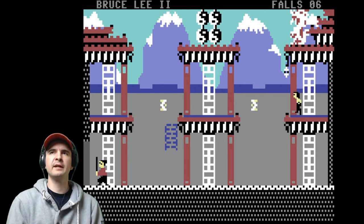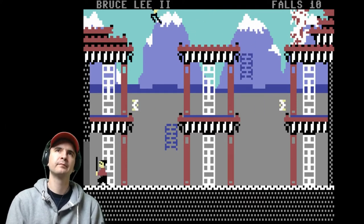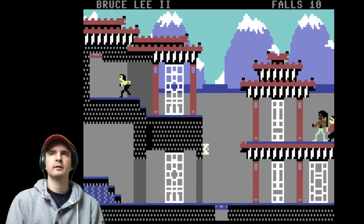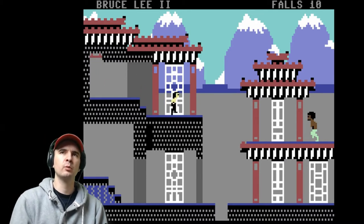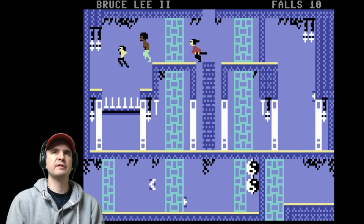There are four more lives at the top there - grab that and that will increase our lives by four more. This game is very, very generous with lives. We've got ten. Grab the lever and that trap door opens below, which takes us into the chambers. Which looks brilliant - very, very similar to the first game.